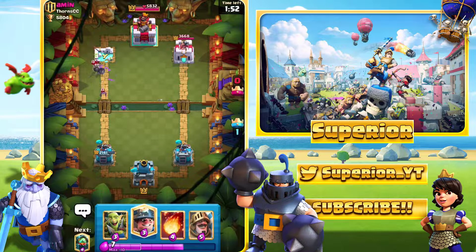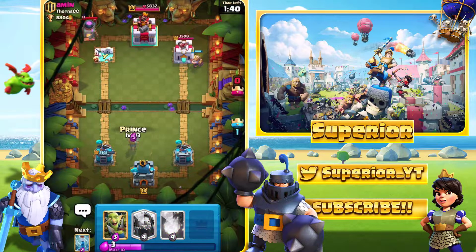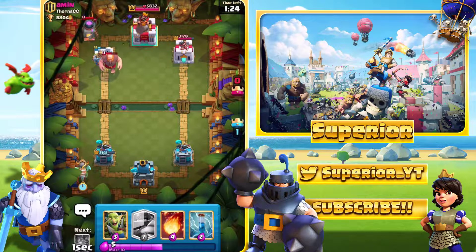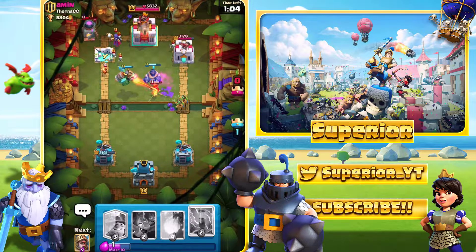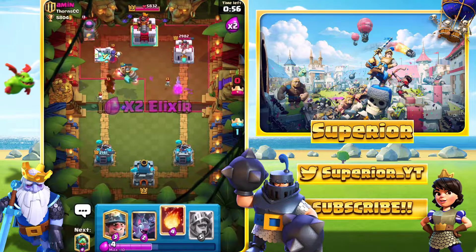We managed to take out the tower. We eliminated his push; he got some tower damage because that's what the Giant does. Now we need to defend the Furnace — as we saw in game one, it can do a lot of damage, and that's what the Prince is for. He plays the Giant again, which is interesting — it basically eliminated his Giant before it even reached our side. We see the Witch and Valkyrie again — same cards as ever.